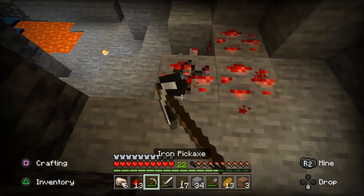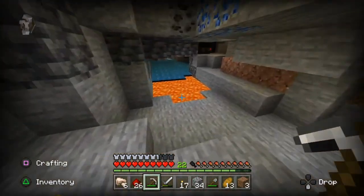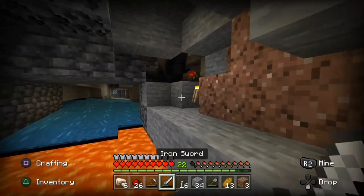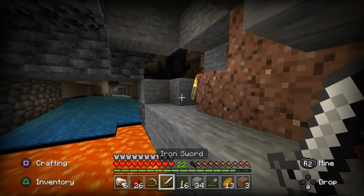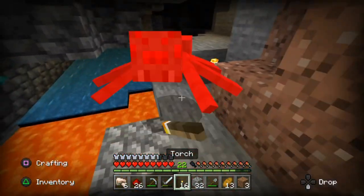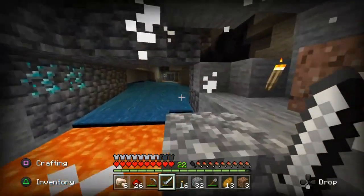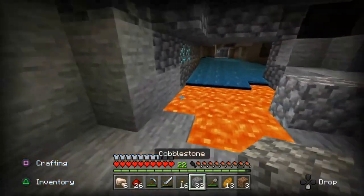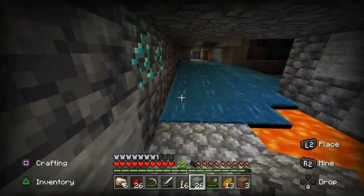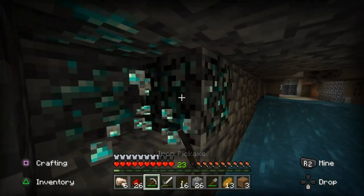All right, we got everything cleared out. Nice, nice, nice. We have more diamonds down here, and there's a spider right there. Look at that critter. I think he was actually going to approach me — did not think he was gonna approach me. Oh, they scared the shit out of me. I didn't think he was gonna approach me at all.